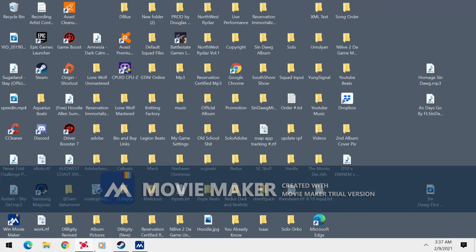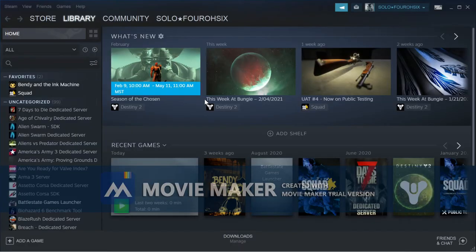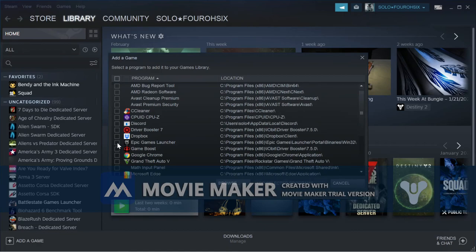Alright, I'm going to show you guys how to use a controller with Escape from Tarkov. So first, you come down to add a game, add a non-steam game, and find Battlestate Game Launcher.